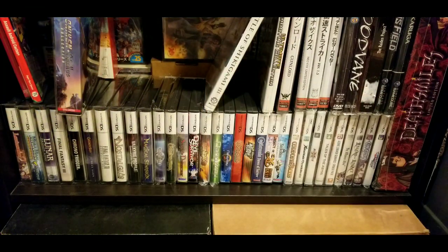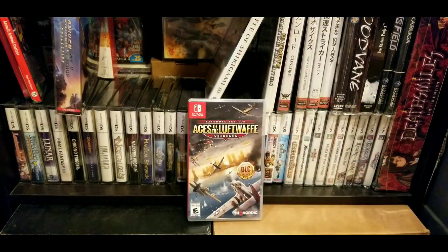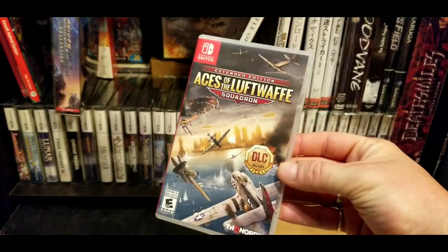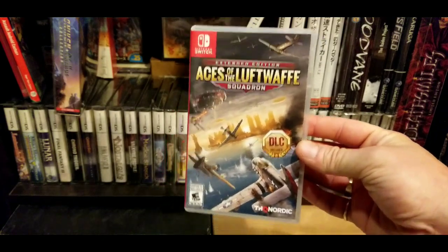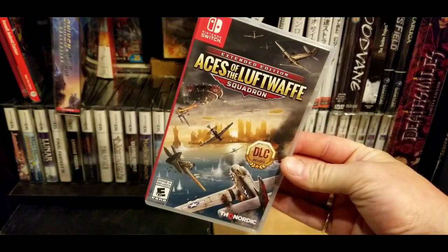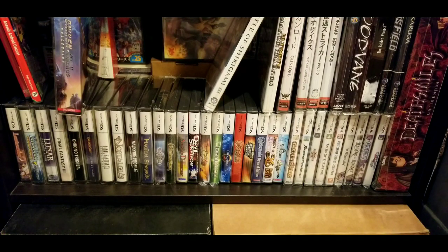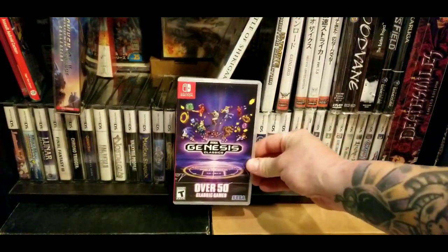Next up is another shooter that's not that great — Aces of Luftwaffe Squadron. It's like a vertically scrolling game but in a horizontal orientation, and I don't really like it. It does have all the DLC on the cart though. If you're into shooters, it's one you can probably find for under $20, especially used.